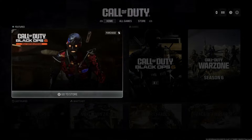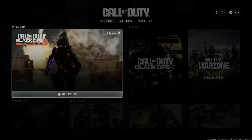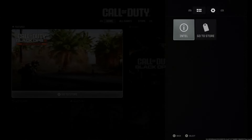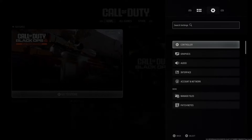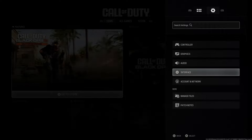So you just started up the game and you notice it's in the wrong language, so we can change it back to English. If we press Options on our controller, we can see this menu — press R1 and then go on over to Settings. Then scroll on down to this little icon, this is Interface right here.